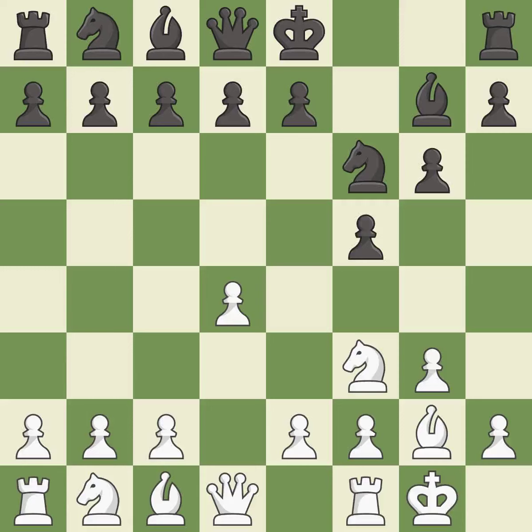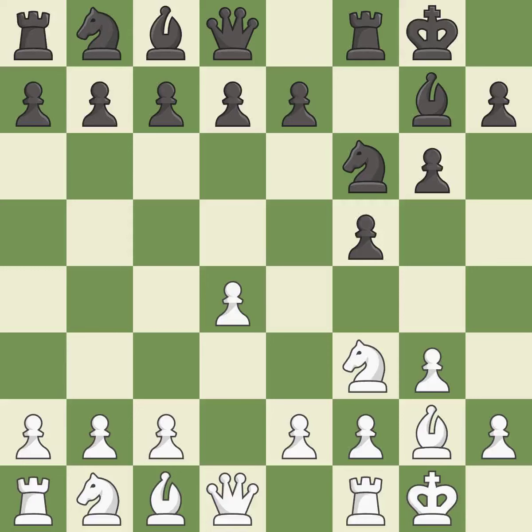This fianchettos the bishop by placing it on a powerful diagonal. Castling gets the king to a safer square, out of the centre of the board, while also developing a rook. Castling king's side tends to be safer because the king is further from the centre. Castling to the same side of the board as the opponent tends to lead to less sharp positions as compared with opposite-side castling.